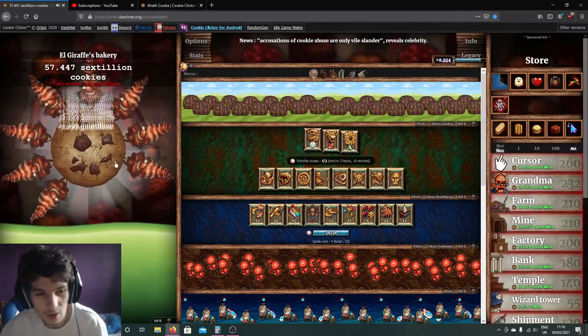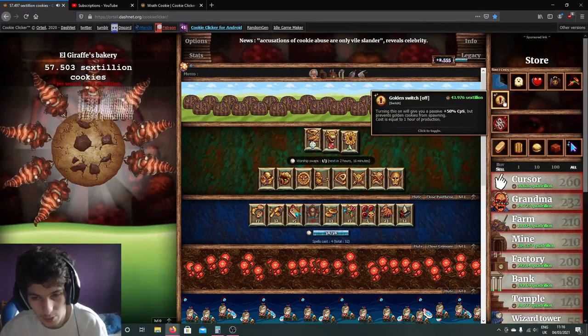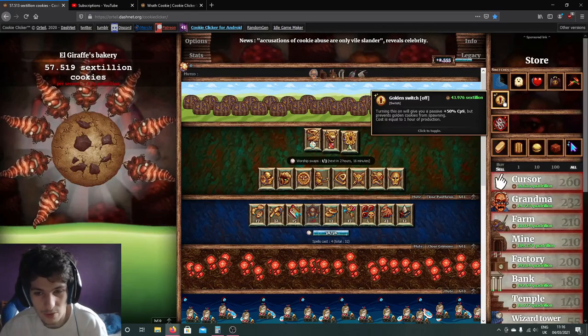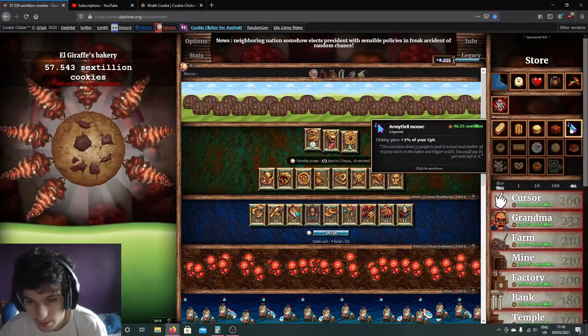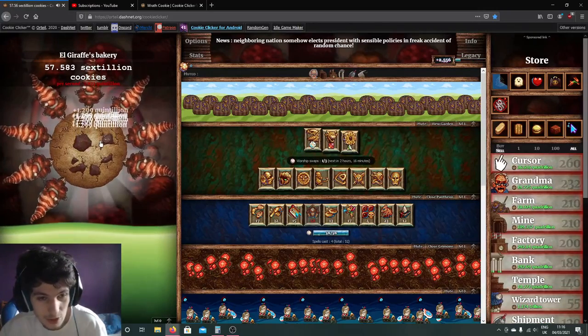So you can still use it while using the epic combos. Typically the best combo is Frenzy, Elder Frenzy, sell your buildings, summon the Click Frenzy with your Force Hand of Fate spell, then hit the golden switch — profit.